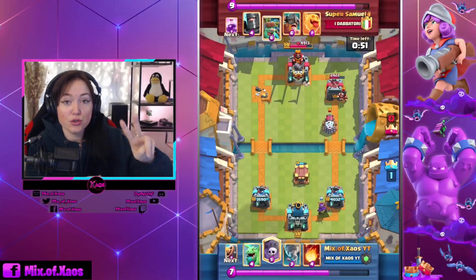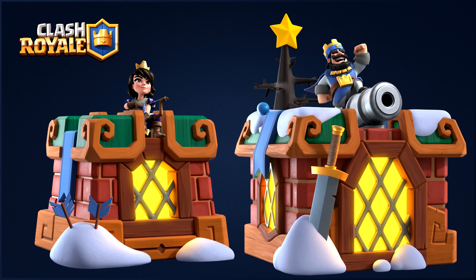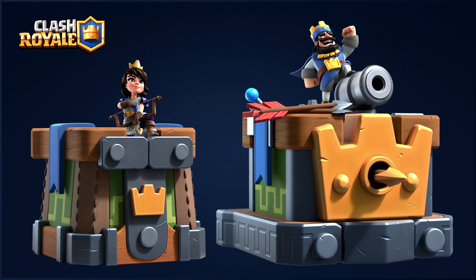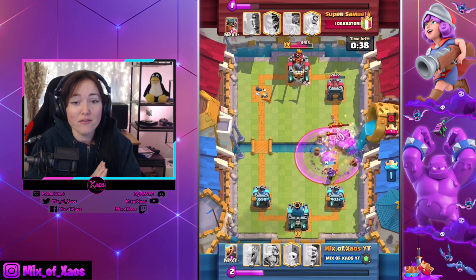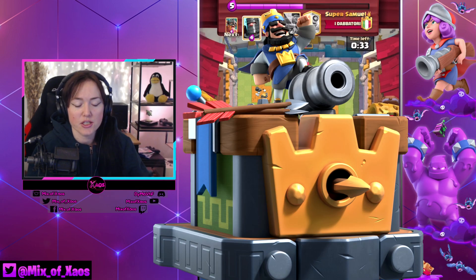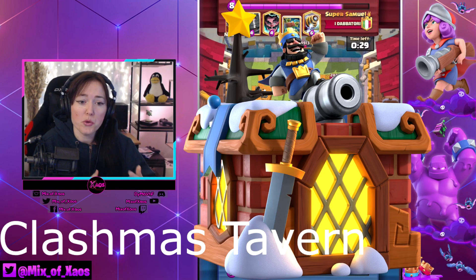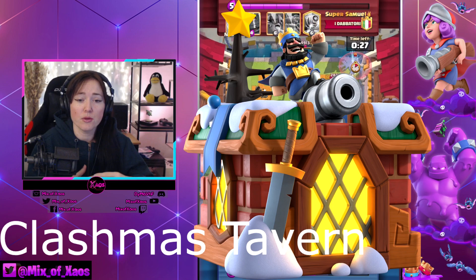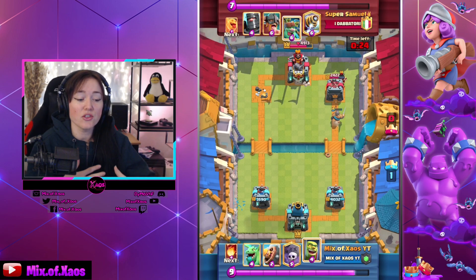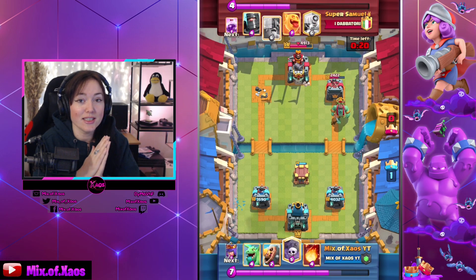We have two new tower skins. One is purchable in the shop — it is called the Cozy Tower Skin — and the other one is obtainable through the pass royale, and it is called the Archer Queen Tower Skin. I think they are looking very cute. I do like the Archer Queen skin, maybe a little bit of colors would be nicer, especially for Christmas. But in my eyes, definitely this new Cozy Tower Skin is looking very, very beautiful. It is definitely in the Clashmas season spirit and really looking cute!